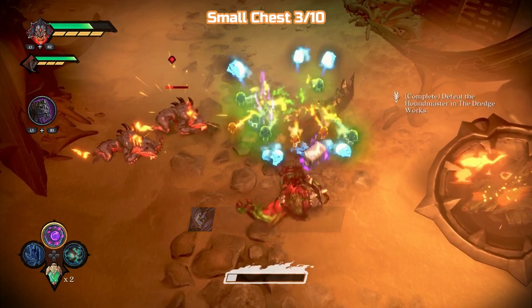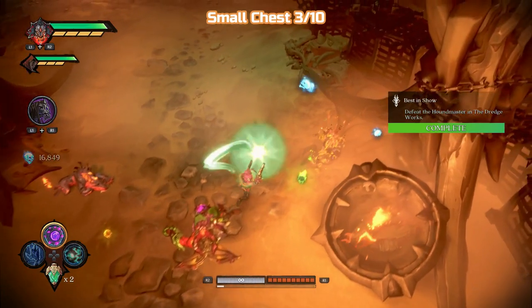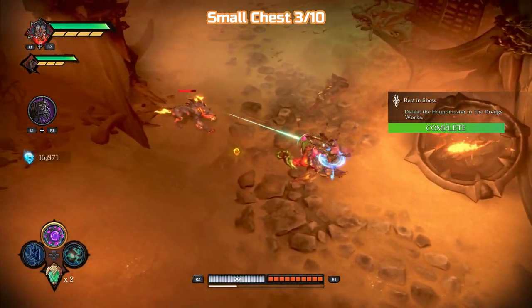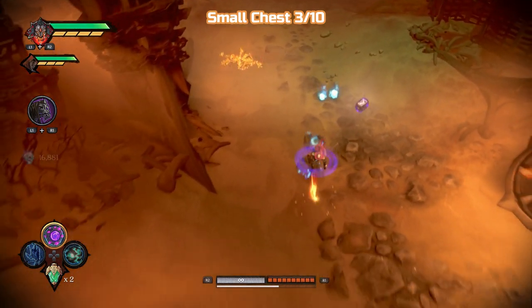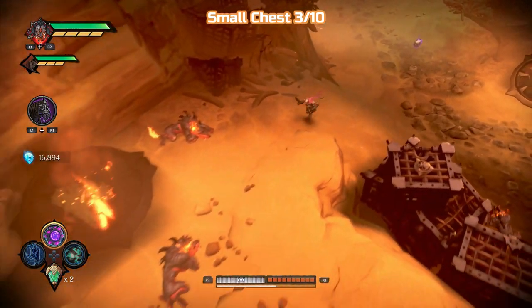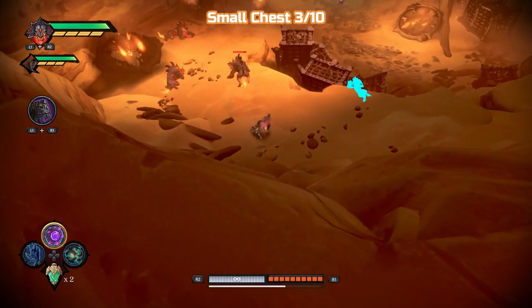I'm skipping this Houndmaster fight because we've fought him before and we know what we're doing with him. He was a very early boss — he's just a bit tougher and has fewer dogs really, just the two there. They don't really wake up and help him, so he's not that much of a master if his hounds aren't helping him.